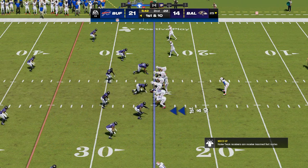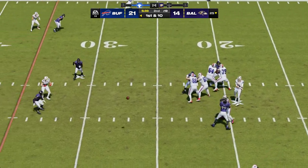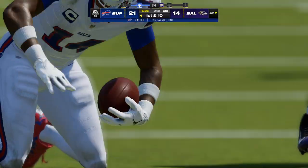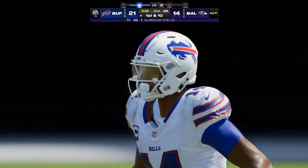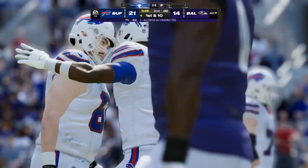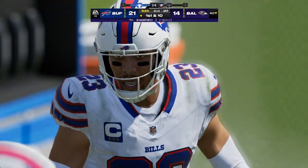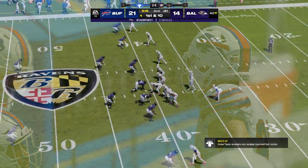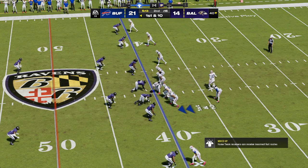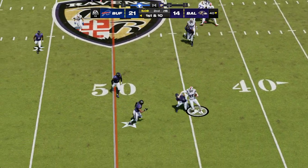Allen and the Bills now with first and 10 at their 25-yard line. Throwing to start the drive — Allen, left side caught by Diggs, and he takes this up to the 40-yard line before being corralled. First play of the drive, good for 15 and a first down. A good quarterback facing zone coverage — if he has just a little bit of time to survey the scene, that's what's going to happen. If there's no pressure, he's going to continue to pick them apart.